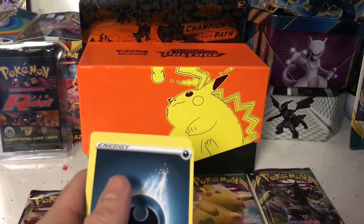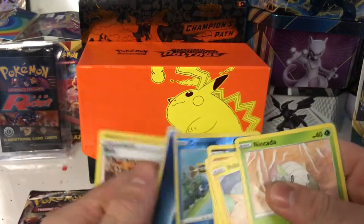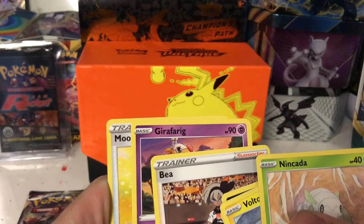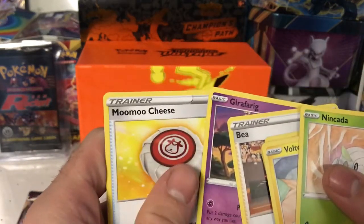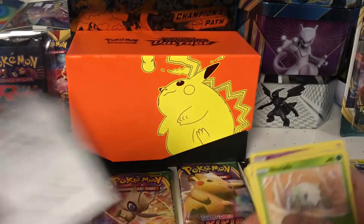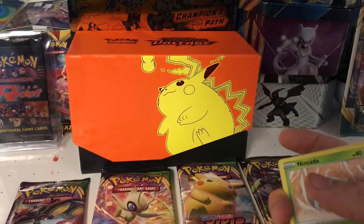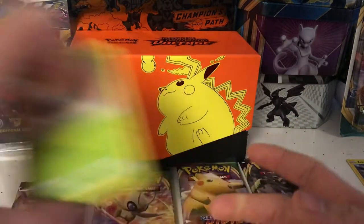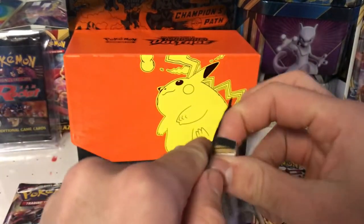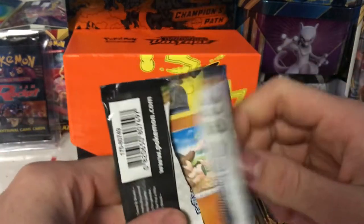We got a Bead Braid, Moomoo Cheese, and there's the code card. Lemons, I will give that code card away — I'll go every other pack for code cards. Alright, second pack, let's go — trying to get through these packs as quickly as possible.